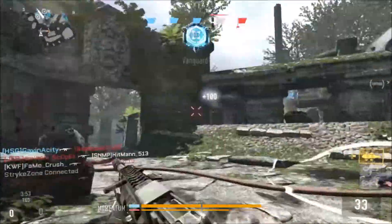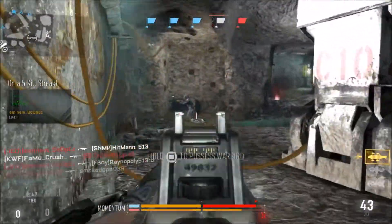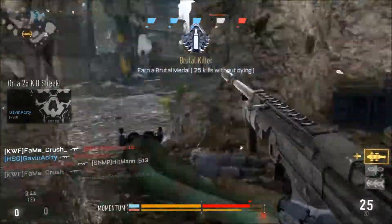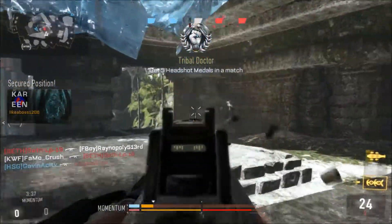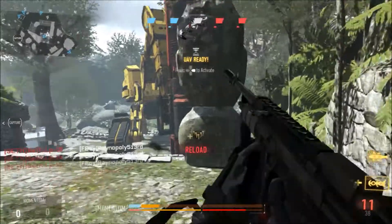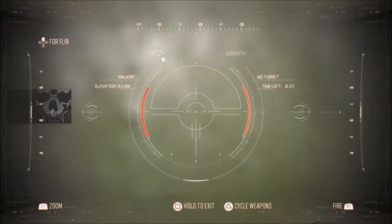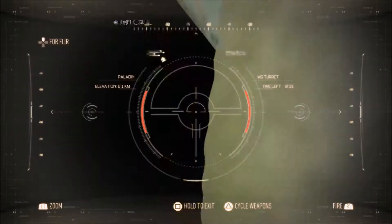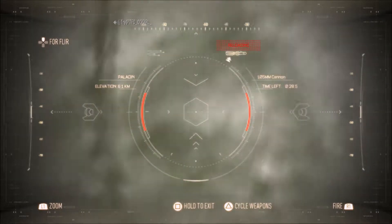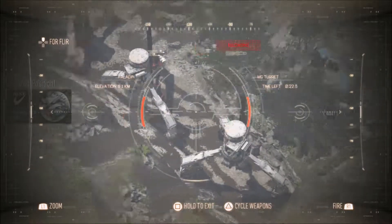Moving on to the perks — for perk slot one I've got Lightweight, and I'm running Perk 1 Greed so I also have Low Profile. I use Low Profile because I can't stress enough staying off the map — I find that really important. The best thing you can do in Call of Duty is stay off the mini map. For perk 2 I've got Peripherals; I like having that bigger mini map so I can see if an enemy fires off in the distance and have a bit more visual on where they are.